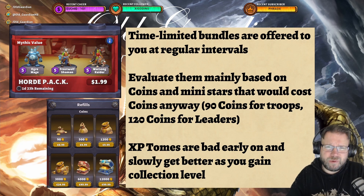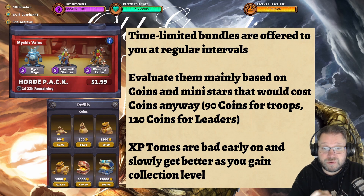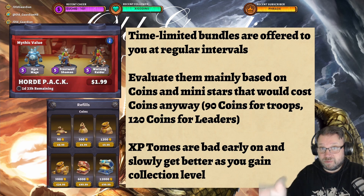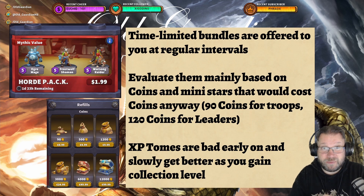But how to evaluate whether these bundles are worth it? I mainly evaluate the bundles based on the number of coins they give compared to the list prices of coins, and the number of mini stars they give, because the only way to get mini stars is to buy them from the grid. XP tomes can be useful later on if you really want to level up your army, but if you get XP tomes very early in the game, the XP is not very high, because the tomes give more XP once you have a better collection. So an early XP tome is sort of wasted. I wouldn't value them much at the start, and I would still value them quite low even later on. So it's mainly the coins and the minis.